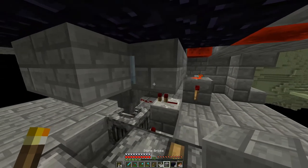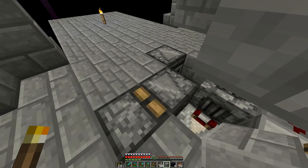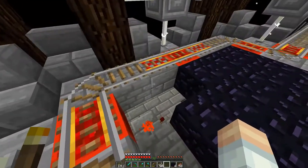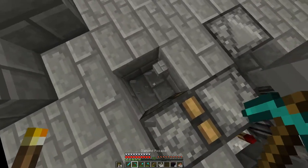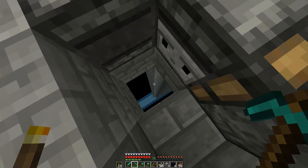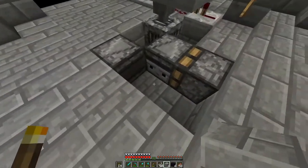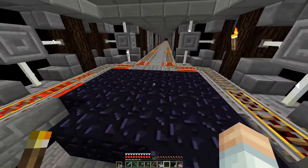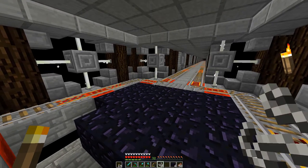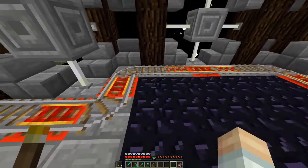There's a hopper minecart right here, on top of a hopper that goes into a dropper facing down. We're using observers to create a fast clock — you've seen it before at the spider farm. Whenever an item comes through the end portal, it lands right on the center block. If you dig out a couple of blocks of obsidian here, every time a non-item entity — like a player or a mob — comes through, it regenerates the obsidian. Some people have used that to create obsidian farms. That dropper is facing down into this channel, which throws all the items down into a water channel that Kondrick put together to send our ender pearls back to spawn.